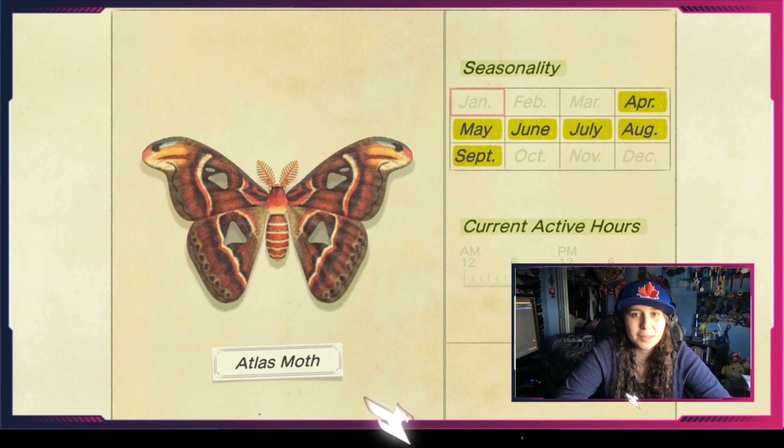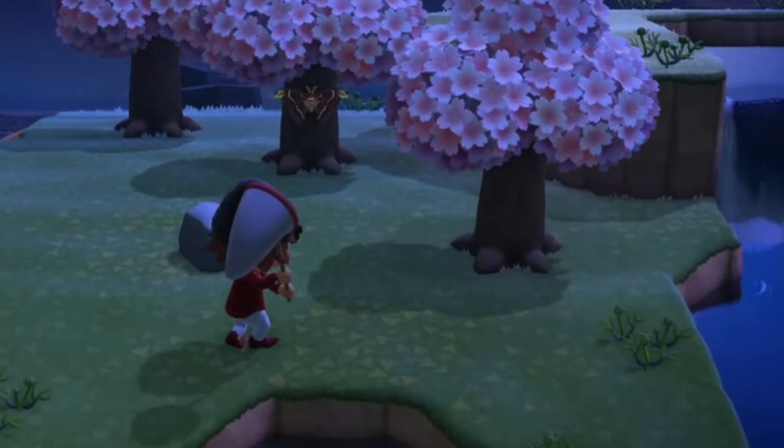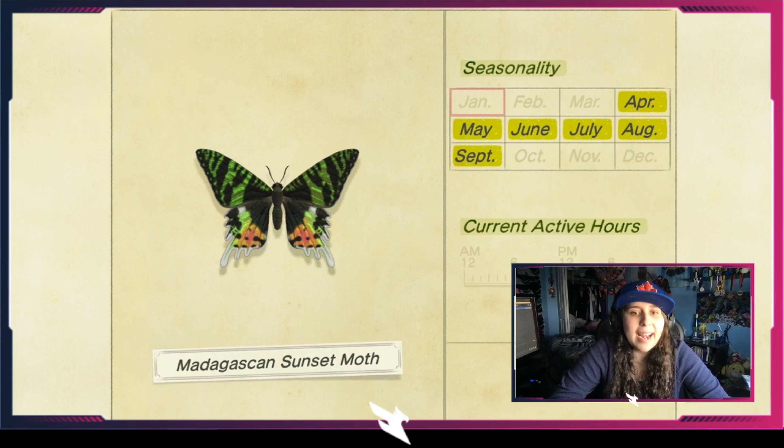The great purple emperor is available in the summer only, from May to August, and is available all day long until 7 p.m. We have the monarch butterfly, which is probably my favorite one — look at this beautiful winged creature.